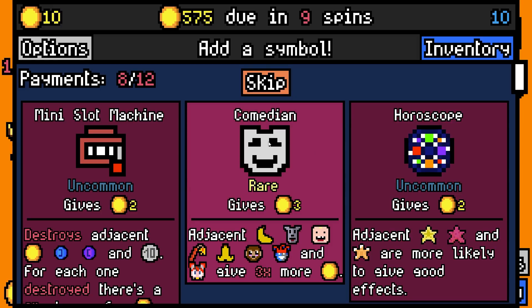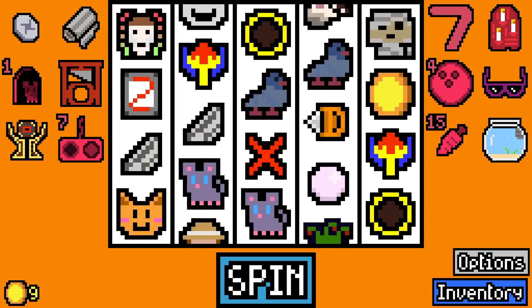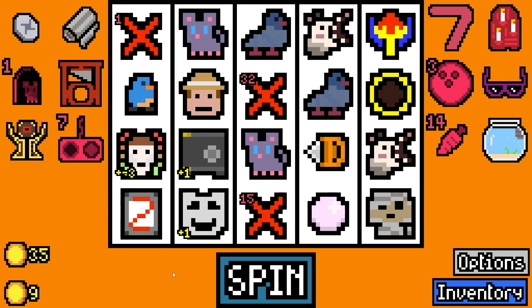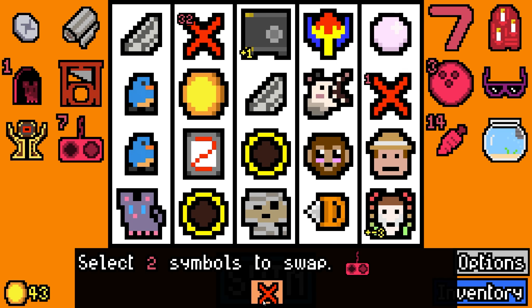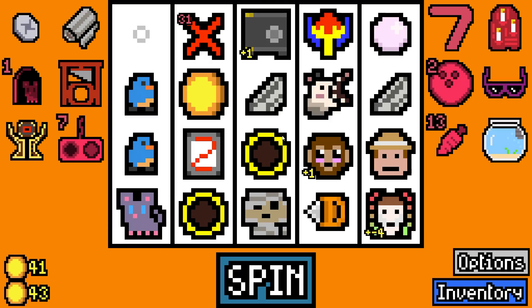We can add comedian - sure. We'll add a fish tank as well. Right now I really need removal tokens more than anything else but it's okay. We're gonna add a sunflower seed. We've got swapping device essence now so we can move things around to help us get more money.